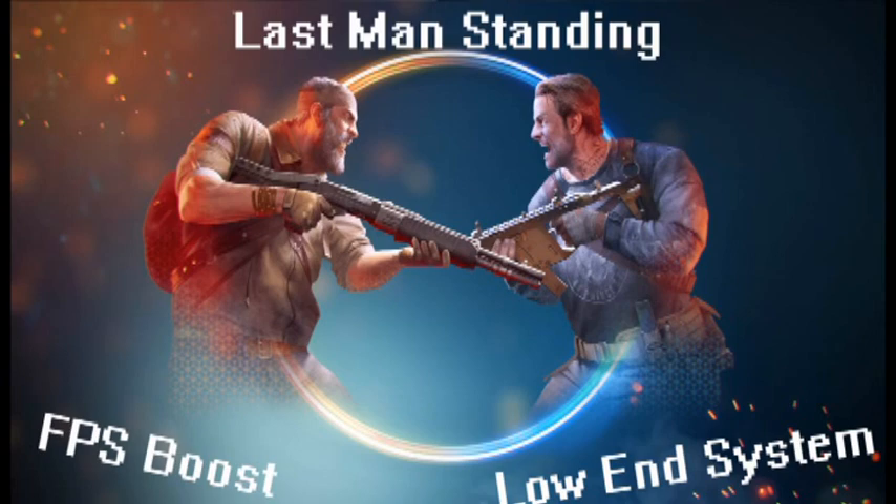What's up guys, BKB here, and today I just wanted to bring you a tutorial on Last Man's Standing. There's not really anything out for it that I could find, so I just wanted to help you guys out today with a frame rate increase. I play on a low-end system — I actually have an integrated graphics card, the Intel HD 4000, and today I just want to show you how to make some config changes that'll make the game run a lot smoother for people that have low-end systems like me.